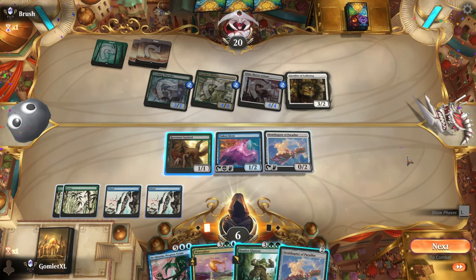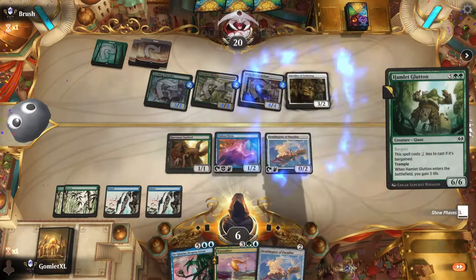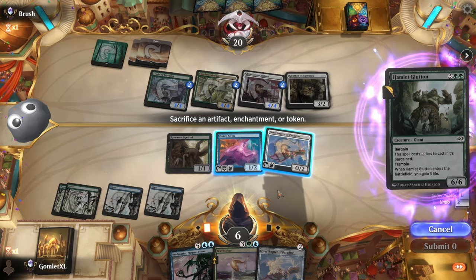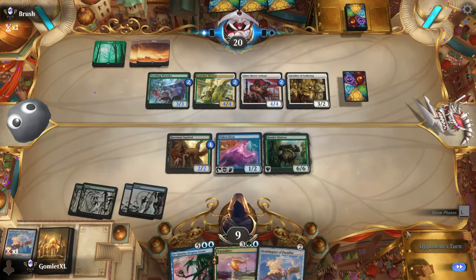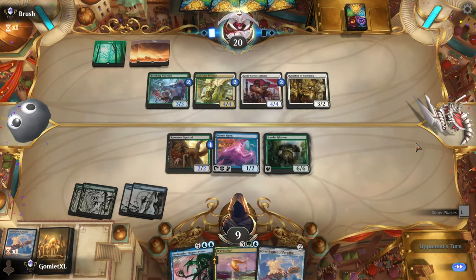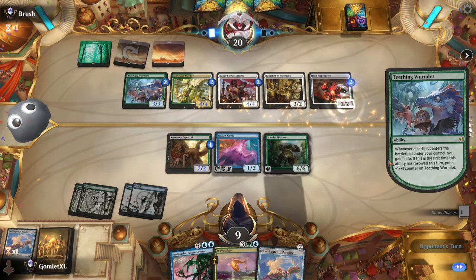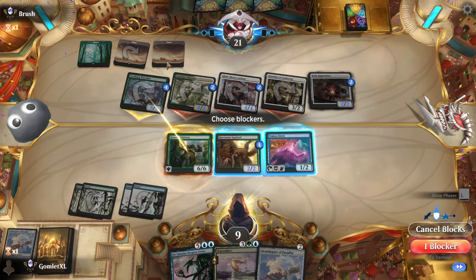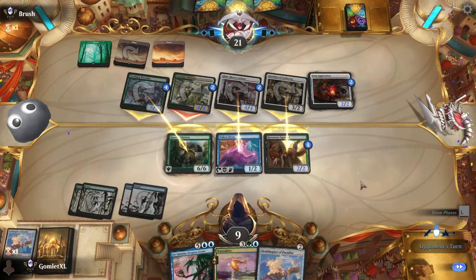Unless we were splashing more black for more cheap removal, this kind of matchup seems unwinnable. I actually need the chump blockers up. Could have conceded there — technically not dead on board yet, so whatever. That's the 2 mana for Gaia's Gift. Then snap concede. Goodbye.